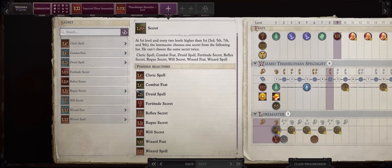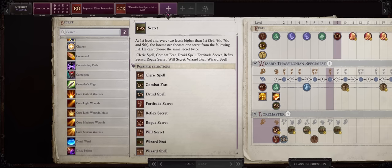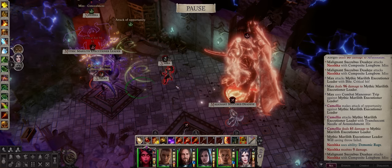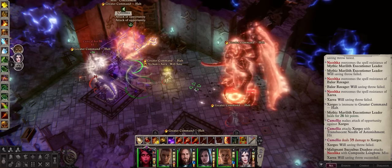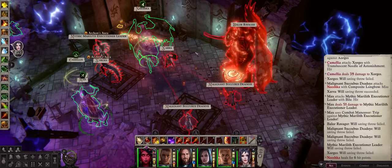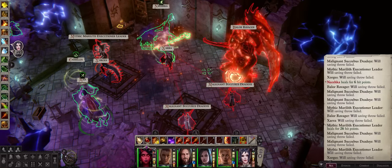The main reason we went with Lore Master is so we can grab a spell from the Cleric spell list, just like my Feylord build. In this case what you want is the extremely useful Greater Command. When you choose Greater Command and the Halt version of it, enemies will be completely crowd controlled into submission — they cannot take any actions at all, not move, not do anything. They just stand there staring at you. Even if they get attacked they'll still remain under effect.